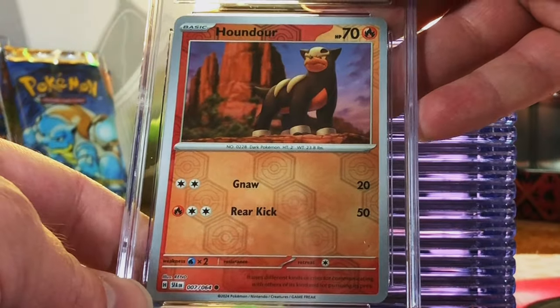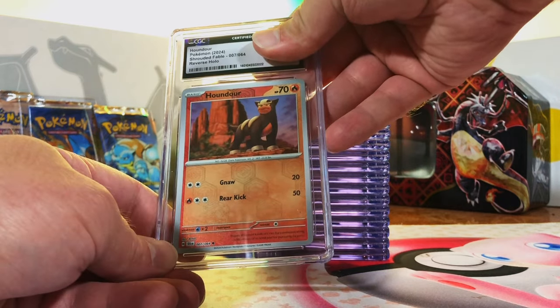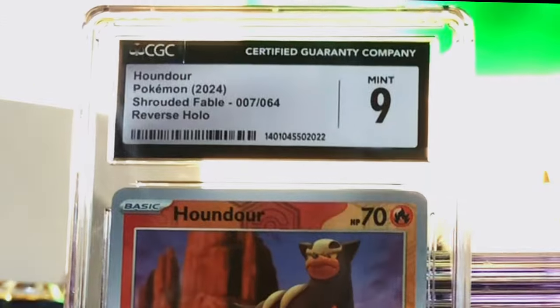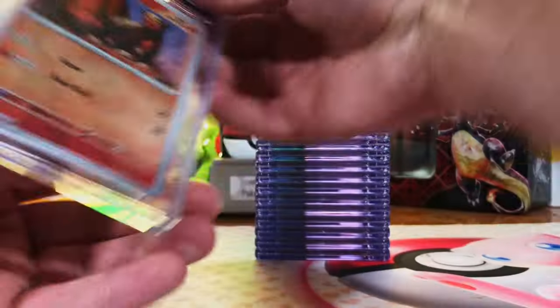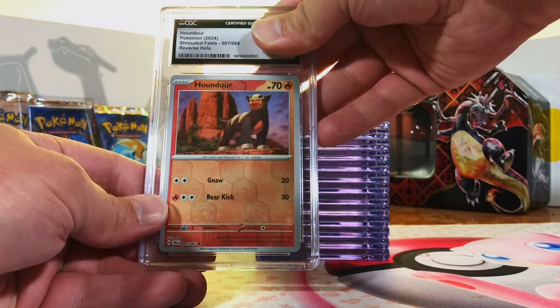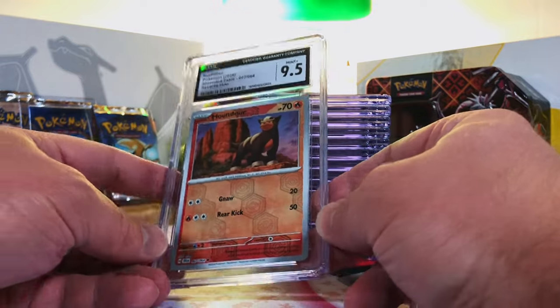Houndour Reverse Holo Common from Shrouded Fable — we got the Houndoom, now we got the Houndour. Got a couple of these. This one's gonna be a 10. Mint 9, still mint, we got more of them. This Houndour is 8.5 — actually 9.5! That one did even better than the other one. Almost a 10.